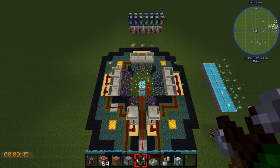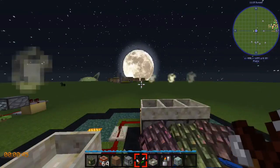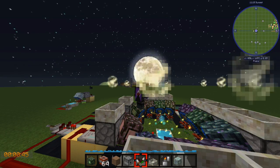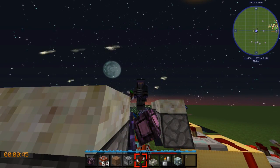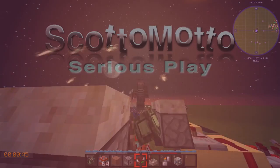All right, now we're getting somewhere! Anyway, that's going to be it for this video. This is Scottomato with his mad scientist hat on in his lab coat, just going to work. Let me know what you think, guys — take care, bye bye!